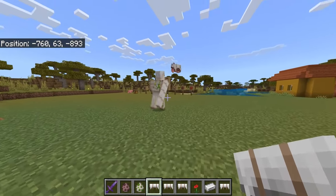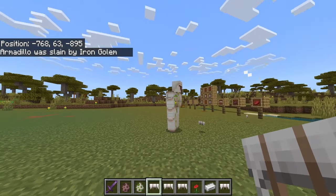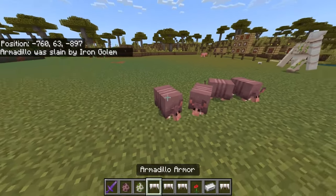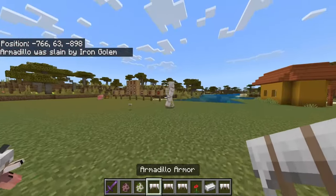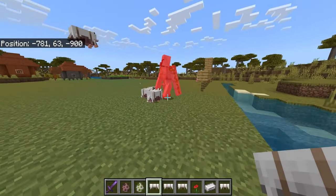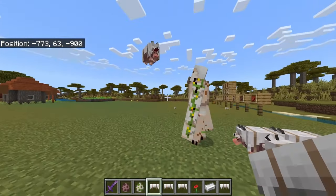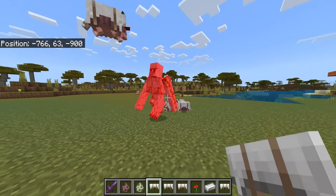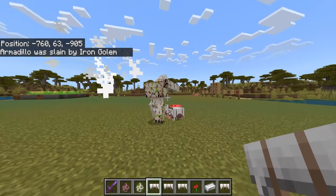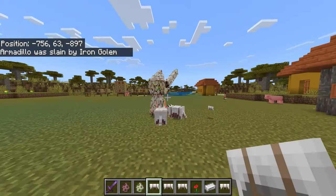In a 1v1 situation the armadillo really doesn't stand a chance and the iron golem is still going to win. From my testing, you are going to need four or maybe five of these guys to bring down an iron golem — the more you have the better. The iron golem will stay focused on one armadillo, while the other three can start attacking and will eventually kill it.